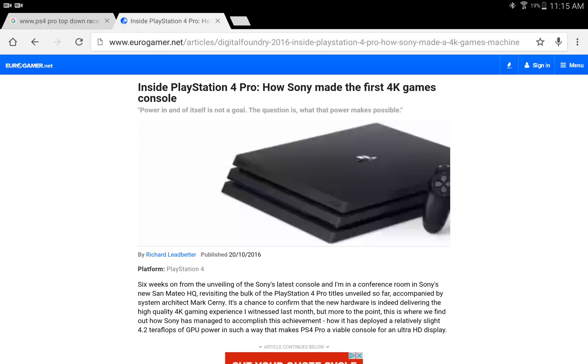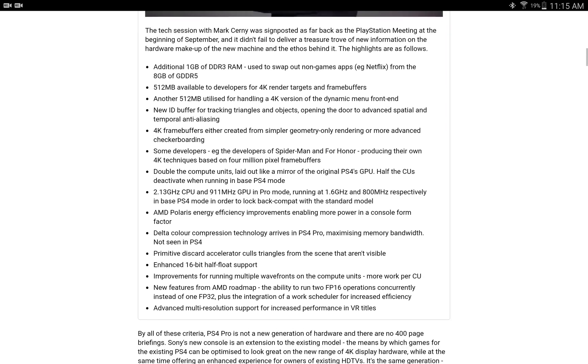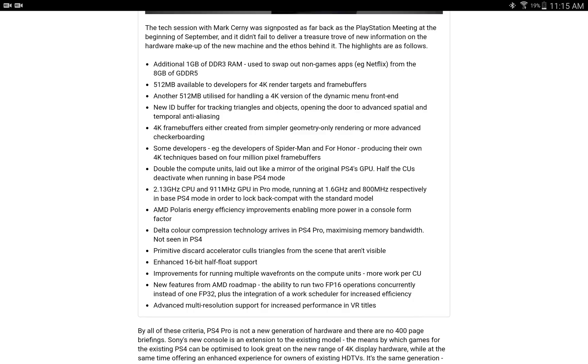The Eurogamer.net article — I'm going to go through it quickly because there was some new news in it. They're going to have an additional 1GB of DDR3 RAM used to swap out non-game apps like Netflix and your media player, separate from the 8GB of GDDR5 RAM already in the system. 512MB will be available to developers for 4K render targets and frame buffers. Another 512MB will handle a 4K version of the dynamic menu front end. New ID buffer and tracker triangles open the door to advanced spatial and temporal anti-aliasing. 4K frame buffers are created for simpler geometry-only rendering or more advanced checkerboarding, and some developers, like those behind Spider-Man and For Honor, are producing their own 4K techniques based on 4-million-pixel frame buffers.